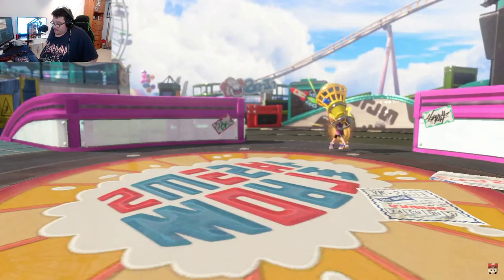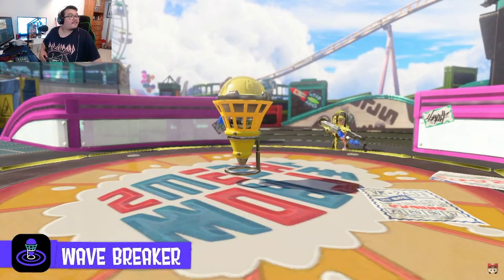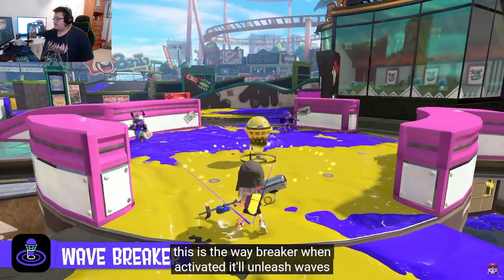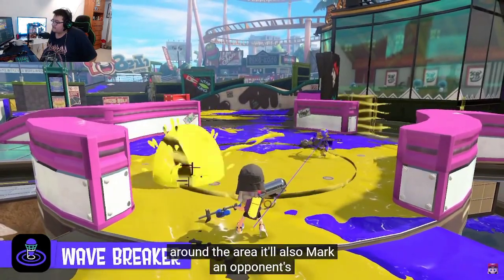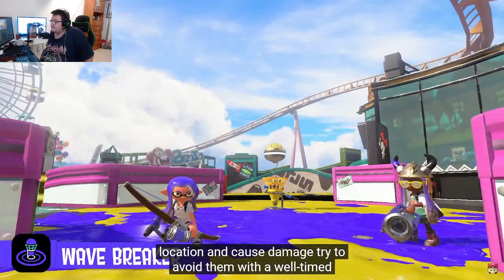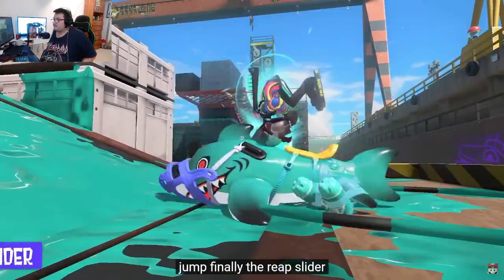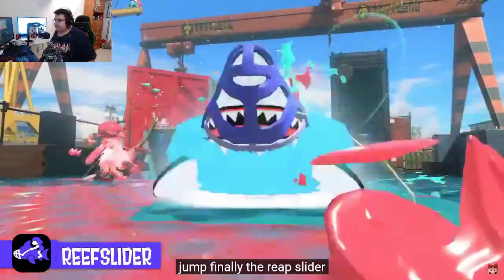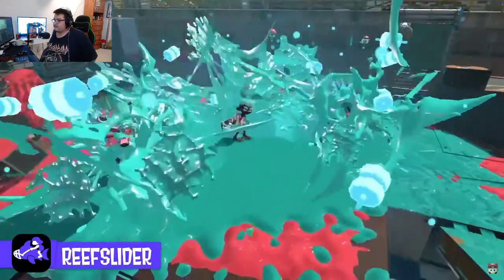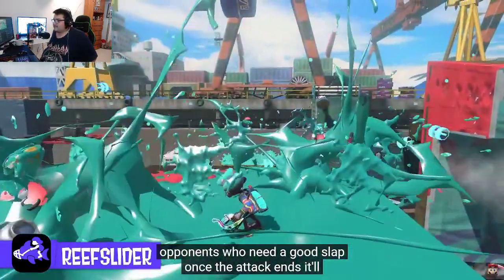This is the Wave Breaker. When activated, it'll unleash waves around the area, mark an opponent's location, and cause damage. Try to avoid them with a well-timed jump. Finally, the Reef Slider — build up power, then charge into opponents who need a good splat. Once the attack ends, it'll explode and damage the surrounding area.